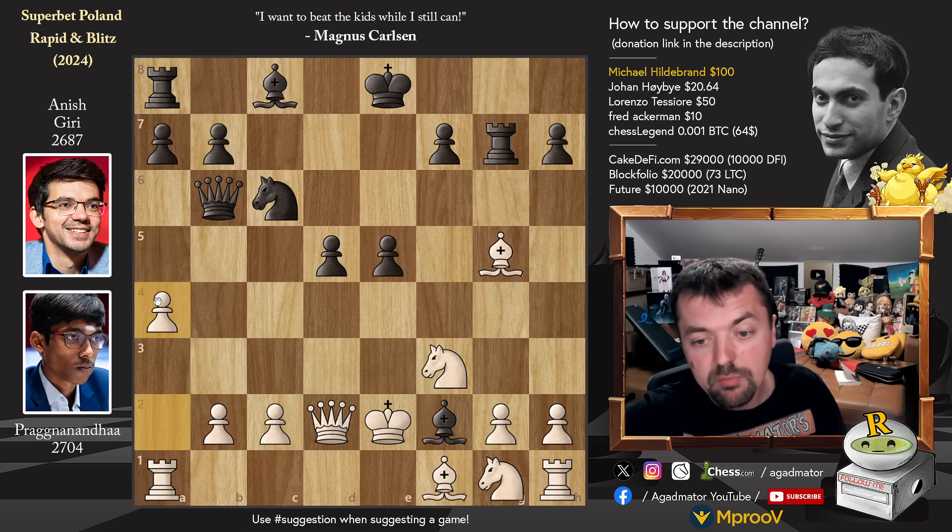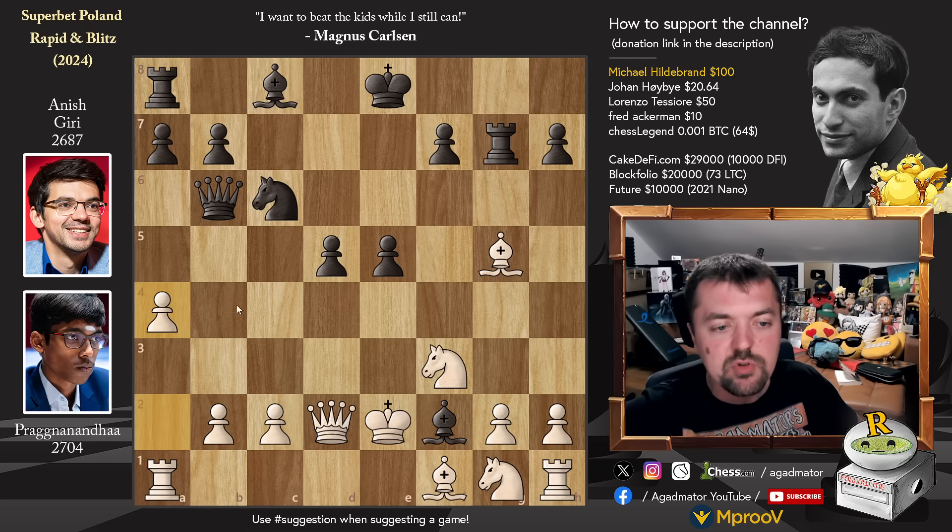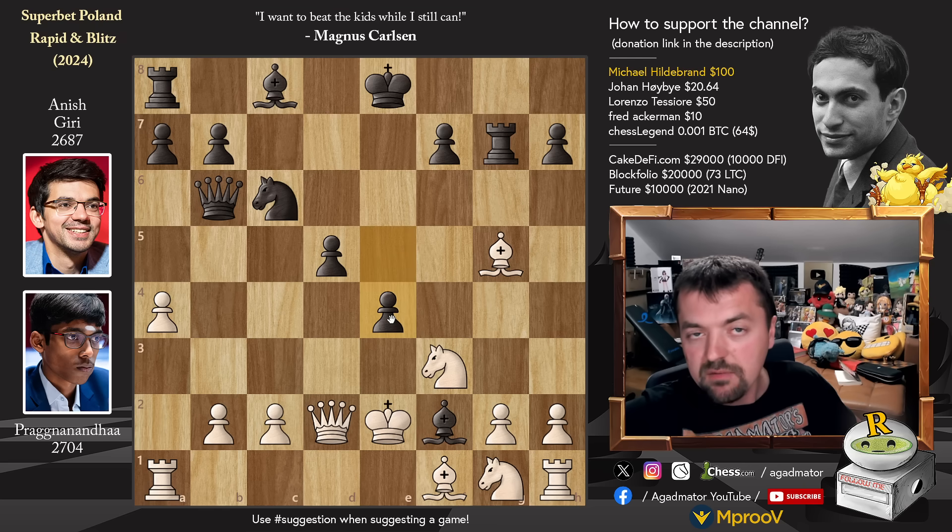Here we have pawn to a4 by Praggnanandhaa, which is the top move recommended by the engine. And it is now, as of move 12, that we have a completely new game. What's the plan behind pawn to a4? Here we have pawn to e4 — the move that sort of didn't really work, but now with the knight here, it stops bishop to b5. Nasty idea.